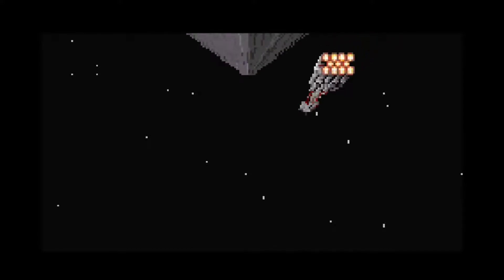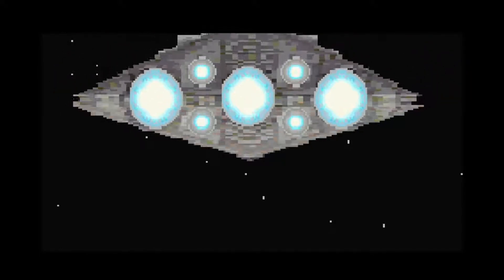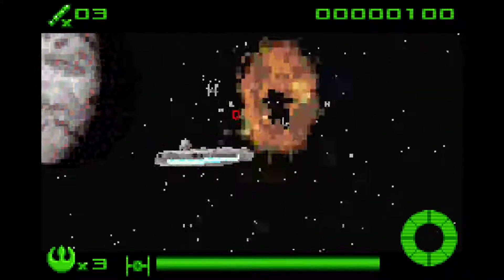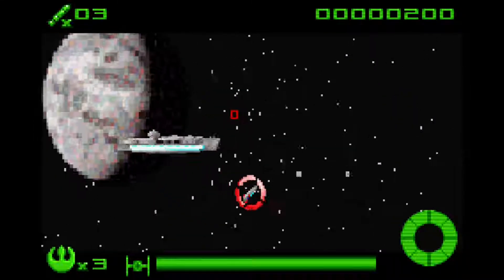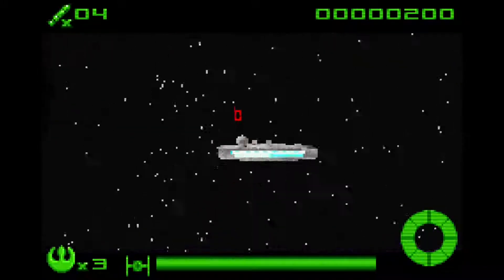Look at these amazing graphics — this is pure beauty. Oh look, it's the CR-90, and oh my god, it's an Imperial Star Destroyer in all of its pixelated glory. This is our graphics, guys. Forget Fallen Order — this is a real game. It's a bit difficult to aim in this game, mostly because the graphics and controls are a bit floaty.